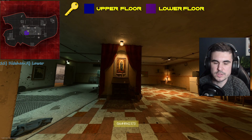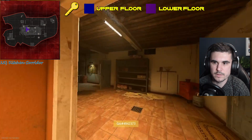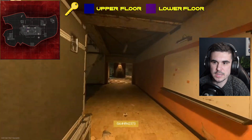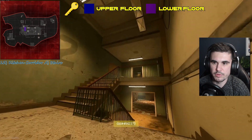So then we've got the kitchen corridor, which has got two doors at this side and also leads from the warehouse. And then we've got the kitchen stairs — upper and lower.